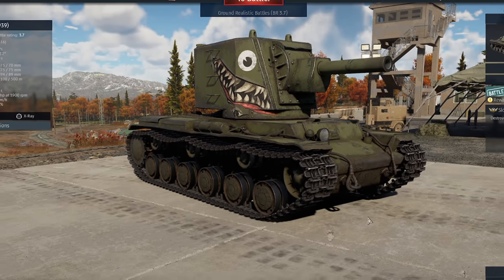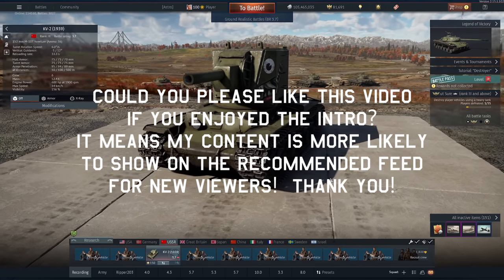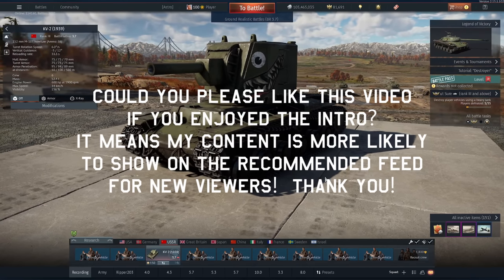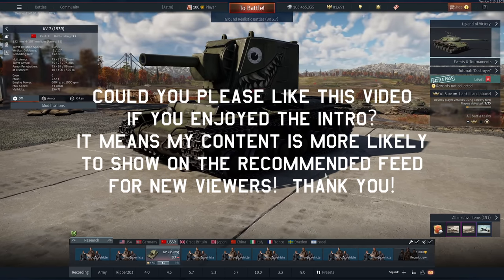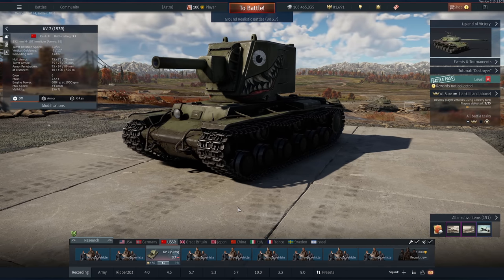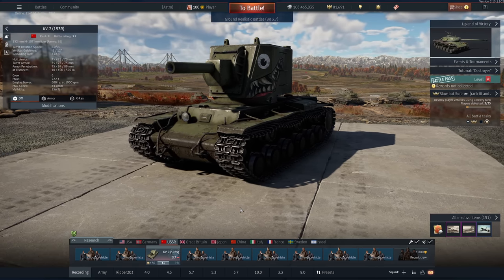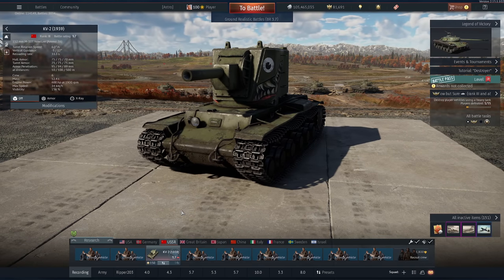Hi guys, and welcome back to the channel. Today we're playing the KV-2. I haven't ever done a video on this guy, and the reason for that is I didn't really like it at the time. It was 4.3, and with the lengthy reload — this is 33 seconds on an ace crew, the best crew you can possibly get — the reload is somewhere around 45 seconds, maybe even longer with a standard crew.